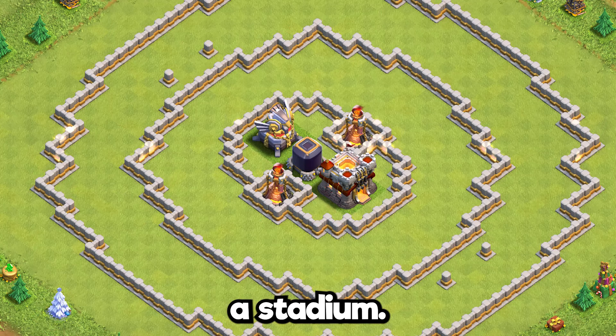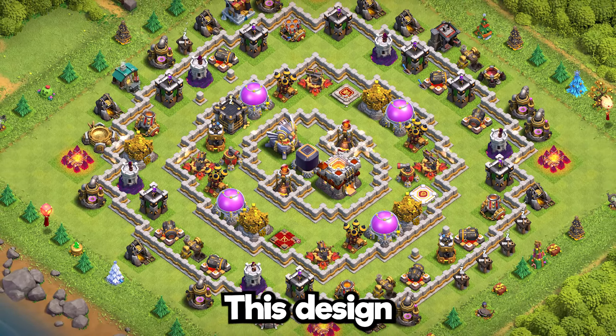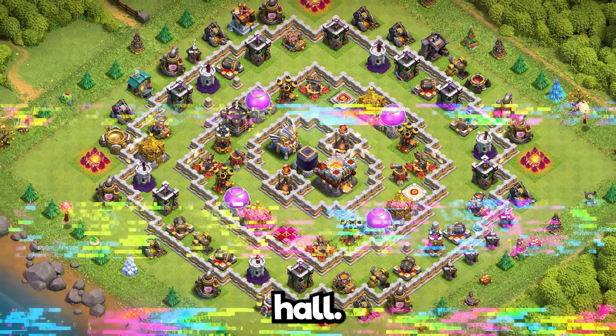Base 8: this one looks like a stadium. It works well for wars, farming, and trophies. The design creates three layers of walls before attackers can reach the town hall.